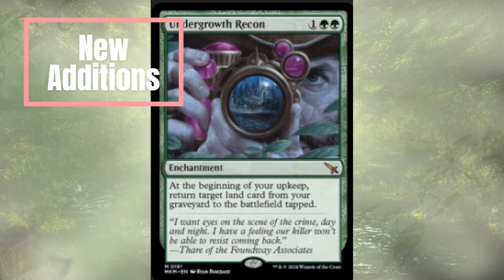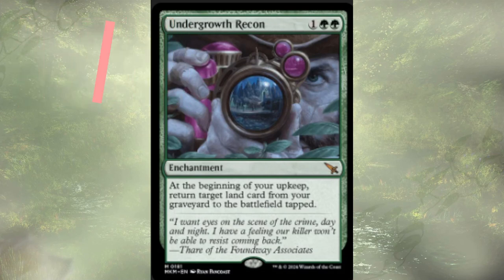Starting off with the enchantment additions, we have Undergrowth Recon — a three-cost enchantment that at the beginning of our upkeep returns a land from graveyard to battlefield tapped. Our commander does gain benefits from lands being in the graveyard in terms of mana reduction, but if those lands are also in the field, not only does that still allow us to use them to pay for our commander, it allows us to pay for other spells as well. Having them cheated back every turn is fine.